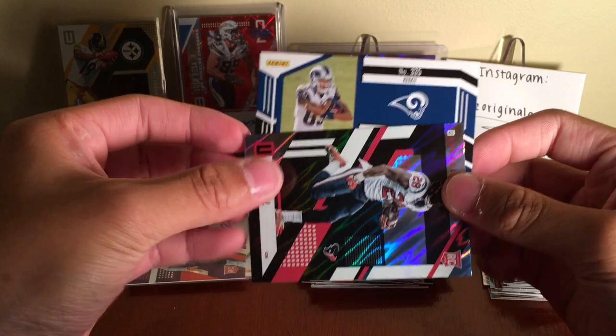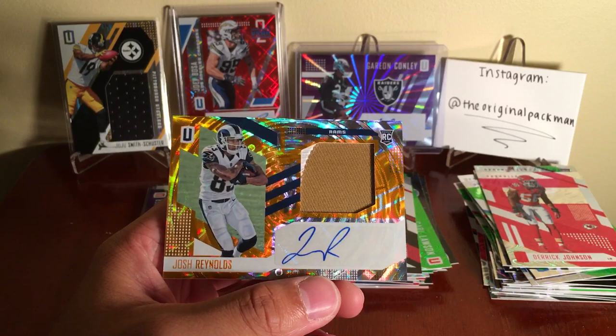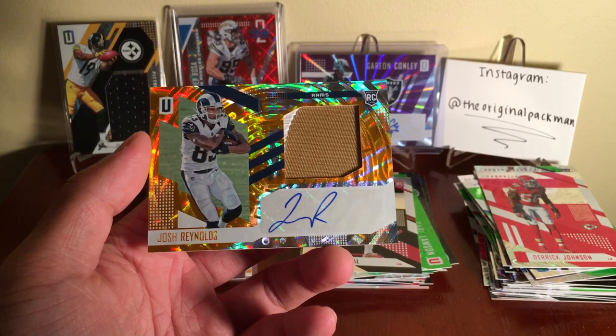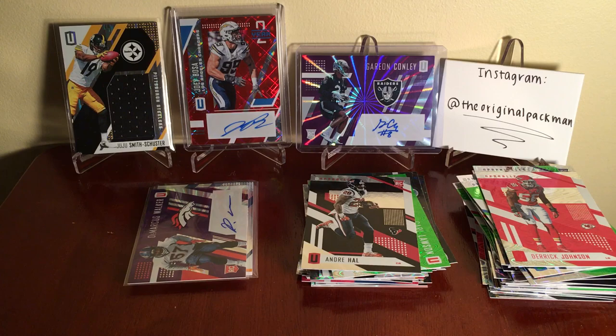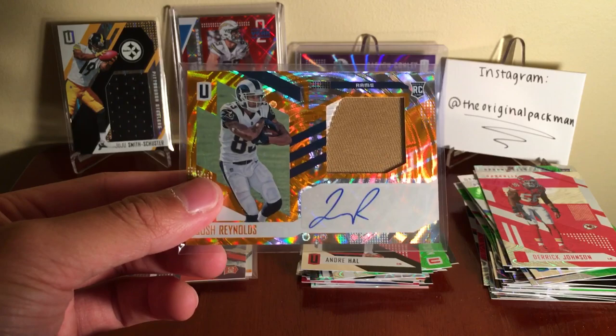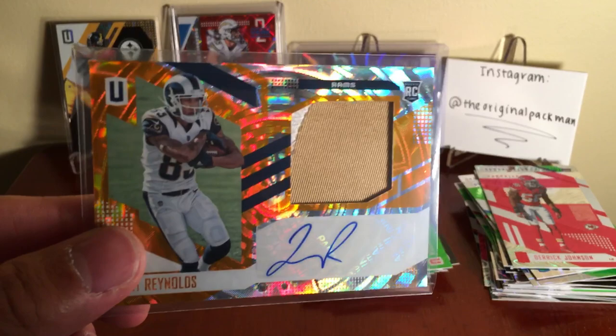Got a Rams logo — Josh Reynolds, numbered to 25. Rookie Jersey Auto! Don't know too much about him, hopefully he's good. Yeah, pretty slick looking design — these are hefty thick cards. Doesn't say when he was drafted but yeah, rookie Auto Jersey to 25. I know they just got Sammy Watkins so his touches go down — they still have Tavon Austin and another receiver too. Maybe he'll get some touches, maybe not. Let me know when he was drafted guys — is he any good?